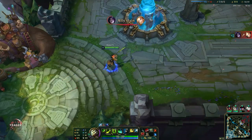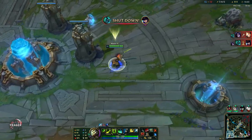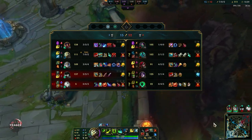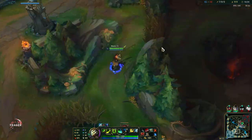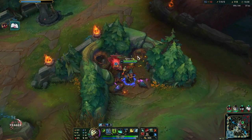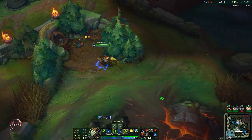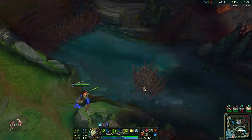Now we got the Collector — another big power spike. It gives a lot of damage, has that execution passive, and you also get crit from it. We are building a kind of lethality-crit hybrid build here. It is one of the best builds you can use for Master Yi right now — the best build if you are against a squishy comp, because you have so much burst damage, and then you have that invisibility to help you escape or reposition after every single kill.